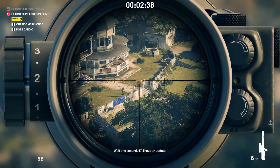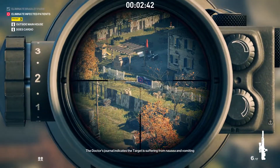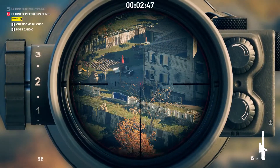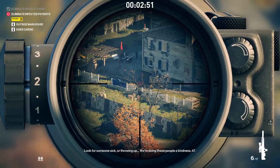Diana: Wait one second, 47, I have an update. The doctor's journal indicates the target is suffering from nausea and vomiting due to ongoing collapse of the esophagus. Look for someone sick or throwing up — we're doing these people a kindness, 47.